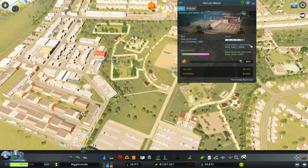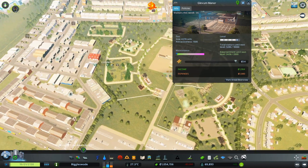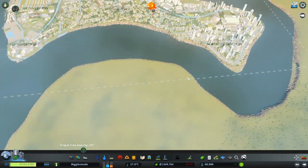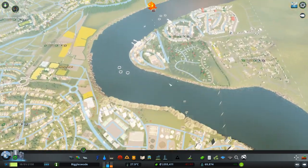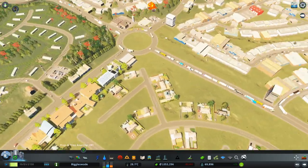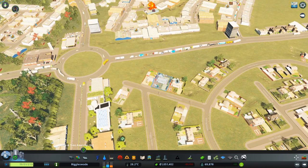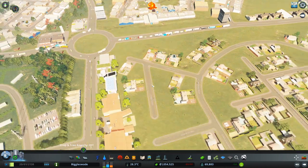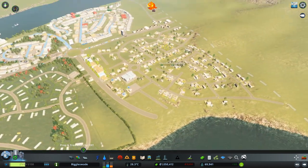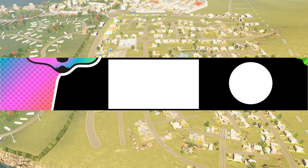We're currently at four stars. To get our next area we need 10,000 visitors and we're only halfway there - so the likelihood of this being finished in this episode is slim. We'll do that in the next episode, which is probably going to be the last one of Biggleswade. Biggleswade is probably going to finish this week and then we'll start our new city on a tropical island set in the future. If you're looking forward to that and haven't already, subscribe and ring that bell so you don't miss it.